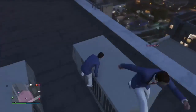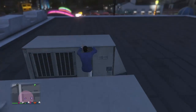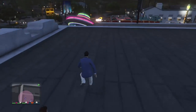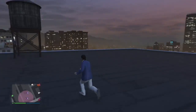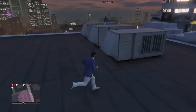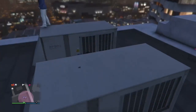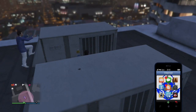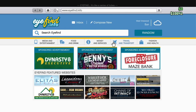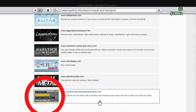Okay guys, so basically for this glitch you need one Kuruma. The Kuruma is on the website — you go to the website. Once you go to the website you go down to Southern Andreas Auto Sports.